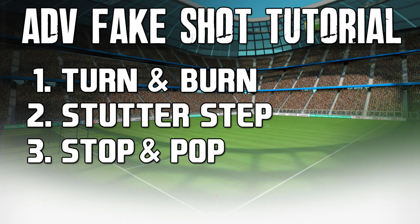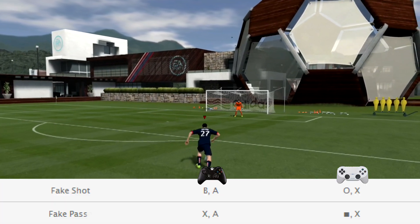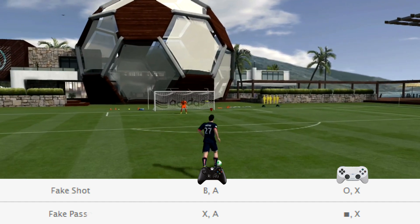If you guys need Ultimate Team coins, check out FIFACoinsToday.com — the links will be in the description — and make sure to use the code MICHS09 to get an additional 10% off every single purchase.